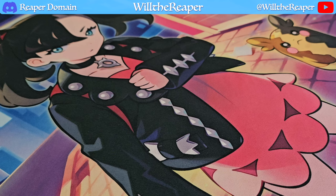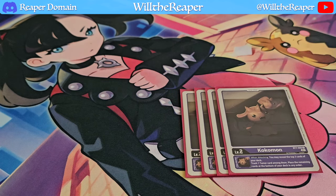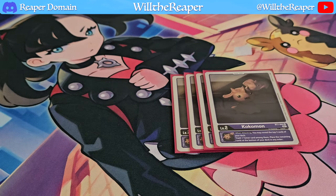Starting off with the Digi-Eggs, I'm going to be playing 4 copies of Kokomon. This card is part of the Cherubimon line, where we essentially focus on trashing our tamers and then being able to call them back out from the trash without having to pay any costs. We'll get to those particular cards when we get to them.